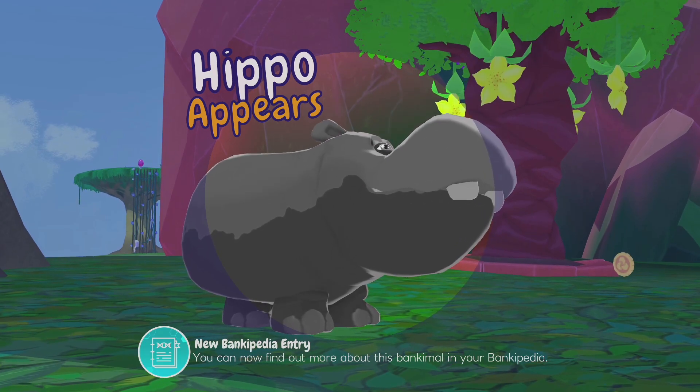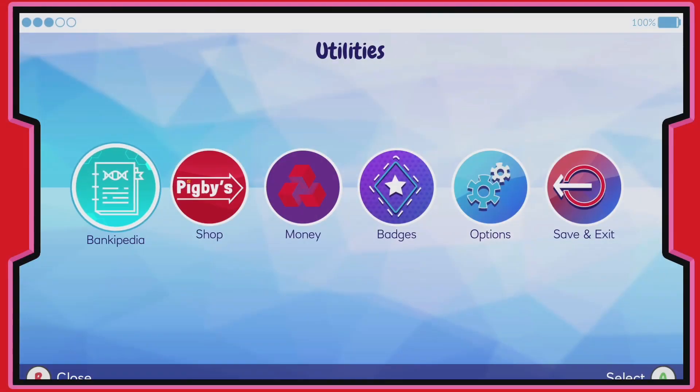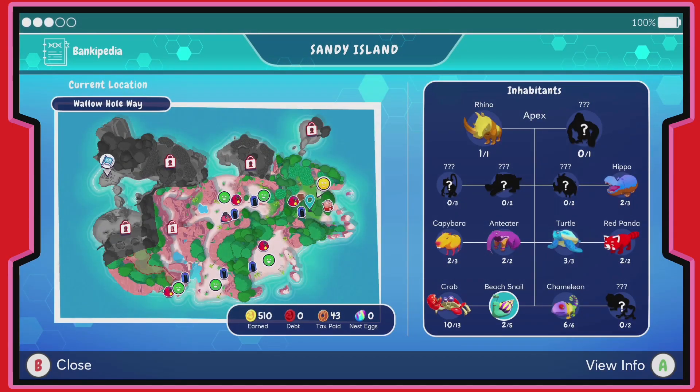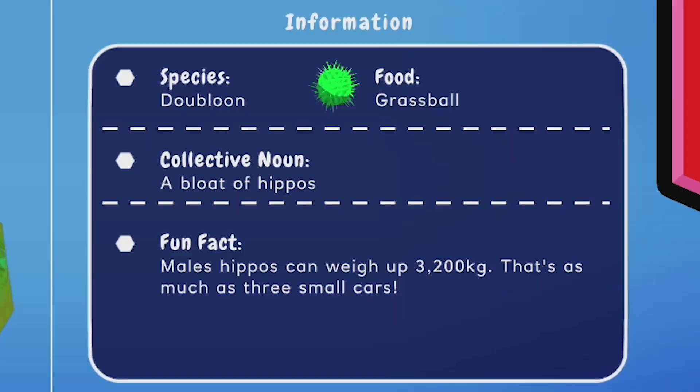Hippo appears! Their food is grass ball. Fun fact: male hippos can weigh up to 3,200 kilograms — that's as much as three small cars.